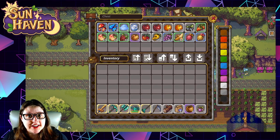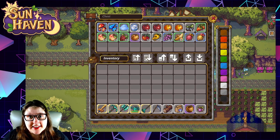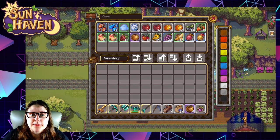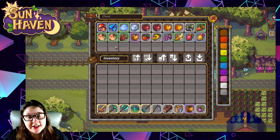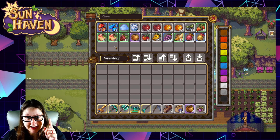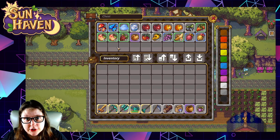There are some items other than fruits that you're going to need to make every jam on the jam making list. Starting with things you can pick up in the mines: fire crystals, water crystals, and earth crystals. I'll make sure to put a link to our mining guide in the top corner so you can check out where to find all of those.